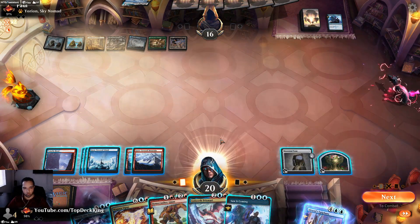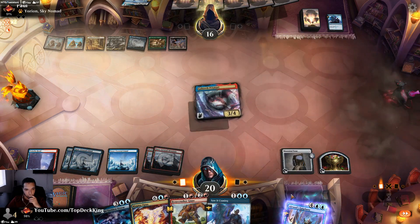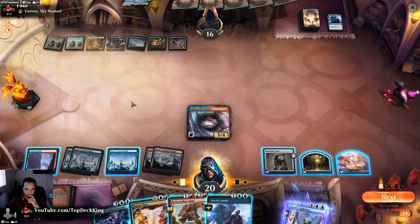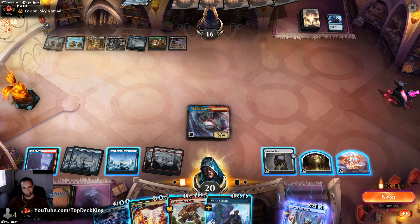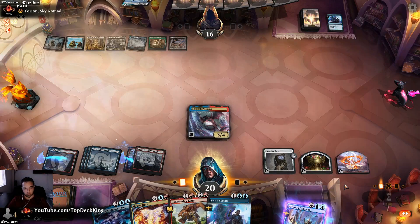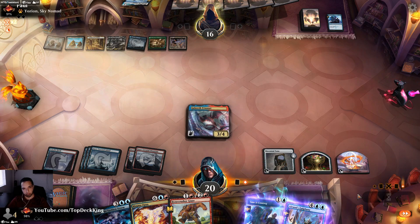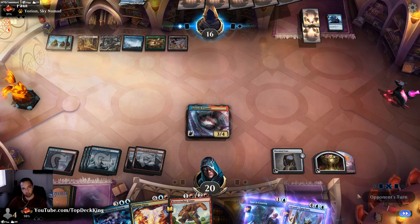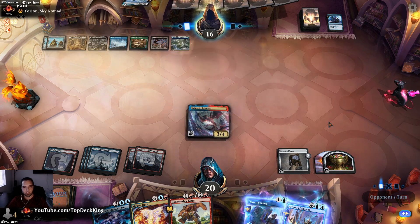Draw. I think we're going to play Prismari now since we drew Saw It Coming — we can counter his five-drop. Foretell this and pass turn. Now we have Alrund's Epiphany and Saw It Coming at the ready. We could tap these for Saw It Coming — that's good. Binding of the Old Gods — counter this. Let's try countering it to see if he has another counter spell. No, he does not.